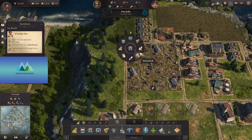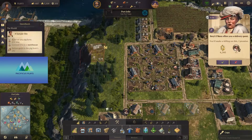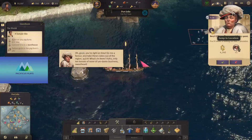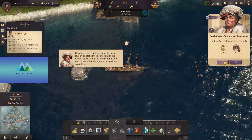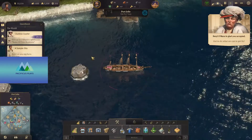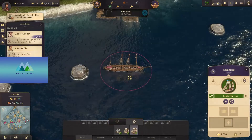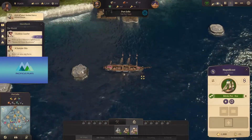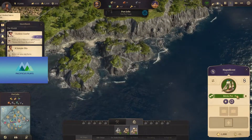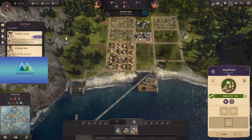Probably build another pig farm here, let's just copy this and we can rotate that. Delivery quest — sure. Pick up Otomera's lighthouse — none of your business. Let's send this schooner over here — the Magnificent. It's carrying bricks from Port Jolie to North Cape, but we're not really doing anything too much here anyway so I'm not too worried about that.